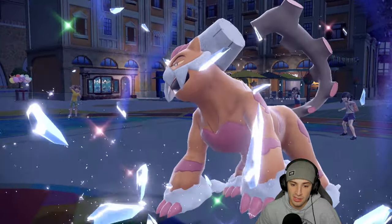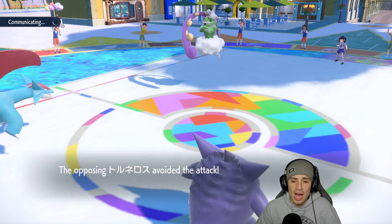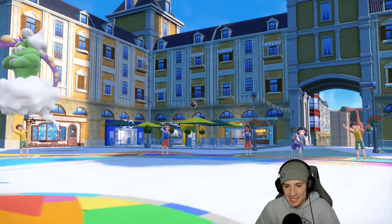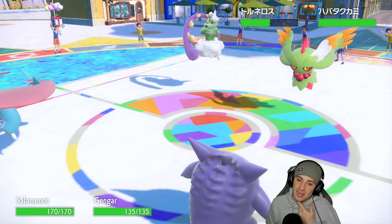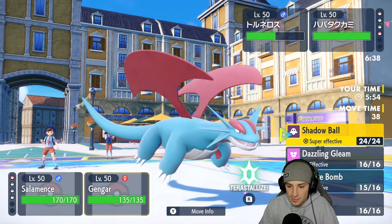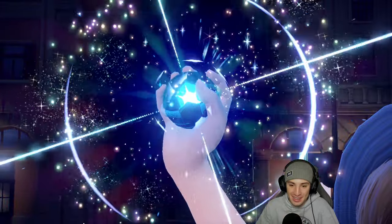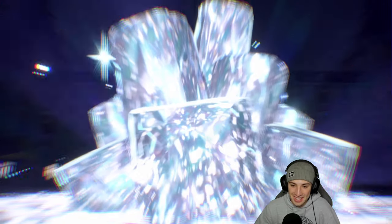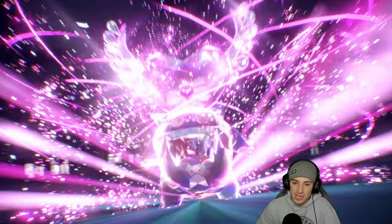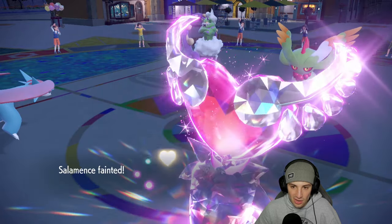Rock Slide misses — why are we missing attacks like this? We're playing so well this match; this should have been an easy win. Flutter Mane now comes out. I think it'll Shadow Ball me. I want to go Rock Slide again but I'm gonna Tera and Sludge Bomb into the Flutter Mane slot. This match should have been locked down a while ago — all we needed was that Icy Wind to land. With Chi-Yu and Iron Bundle on the field we could have had Icy Wind off on Flutter Mane.